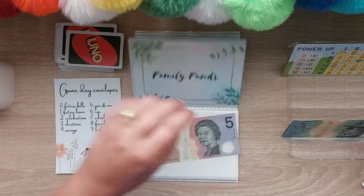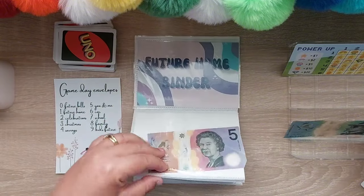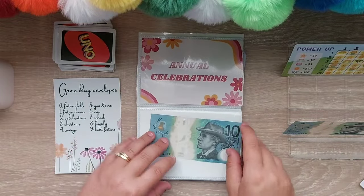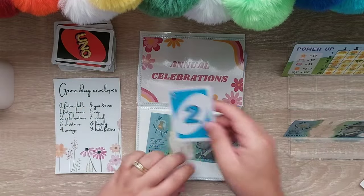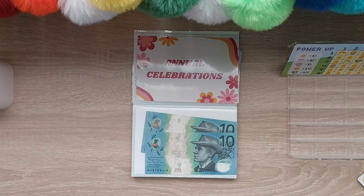Eight is family. Two is celebrations — that was one of them — and the last one is also two, celebrations. Alright, let's pop these to the side.